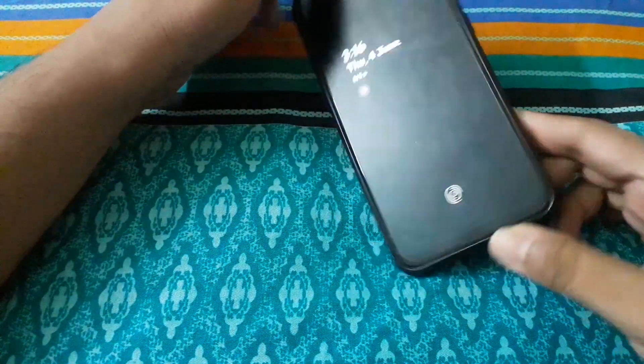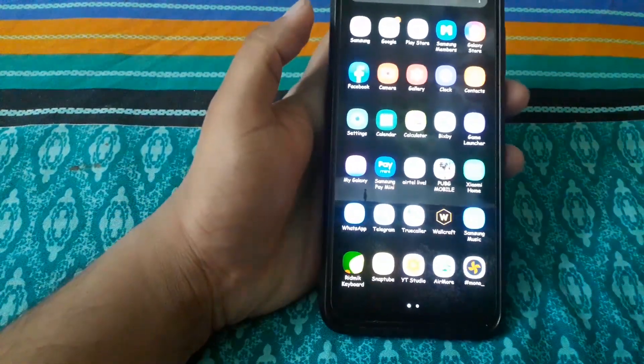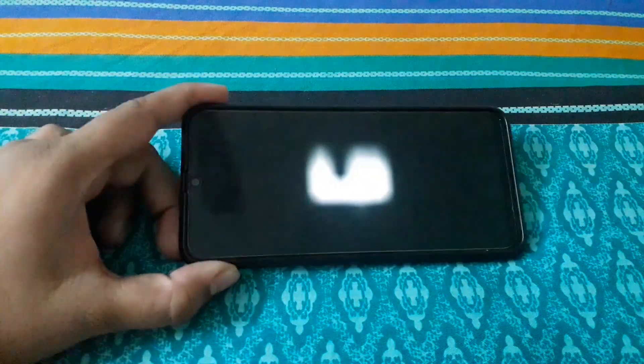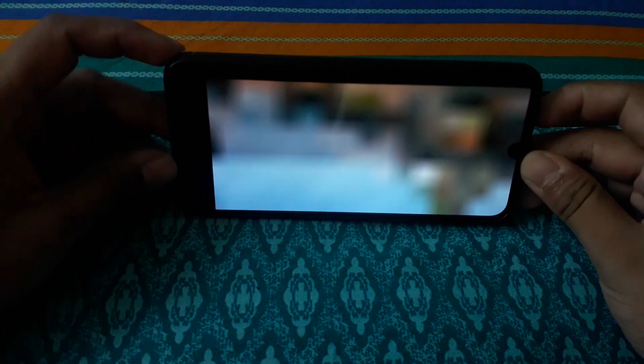This is my Galaxy A50. Since I started, I found an issue on PUBG Mobile. When I try to open PUBG Mobile, it starts like this — there's nothing visible on the mobile and you can't fix it without a proper solution. Look, this is PUBG Mobile running on the A50 — it's totally blurred and zoomed. So to fix this...